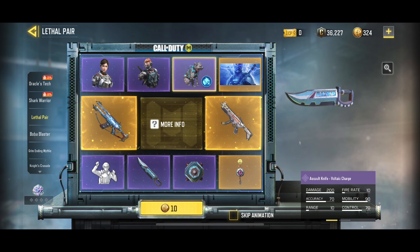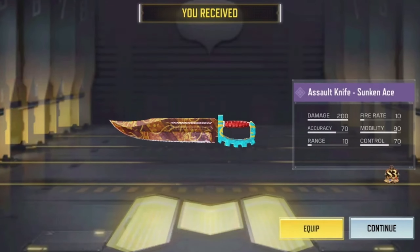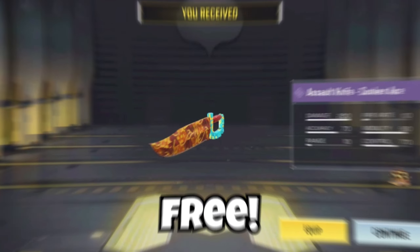Well, you can spend COD points and get it from a lucky draw, but most people don't have the money to do that. So if you're broke like me, I'll show you a simple way to get the assault knife for free in COD Mobile.